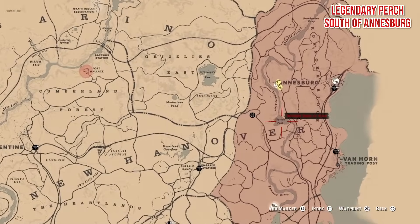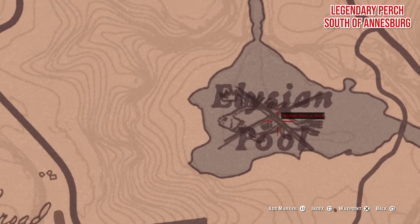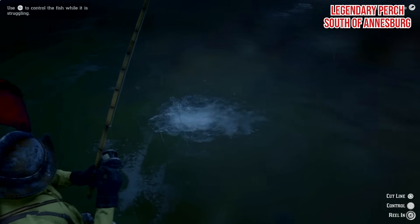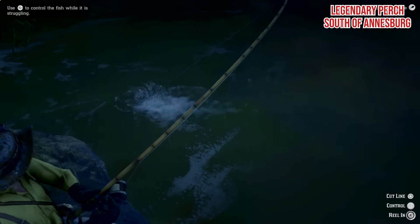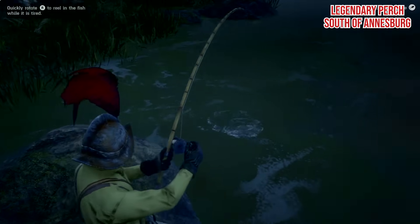Legendary Perch. You'll need your special lake lure again, but this little nipper isn't too much trouble to catch. Most of the bubbles are in the centre of the pool, meaning you're going to want to stand on one of the rocks in the water near the west bank of the Elysian Pool to tease it over.